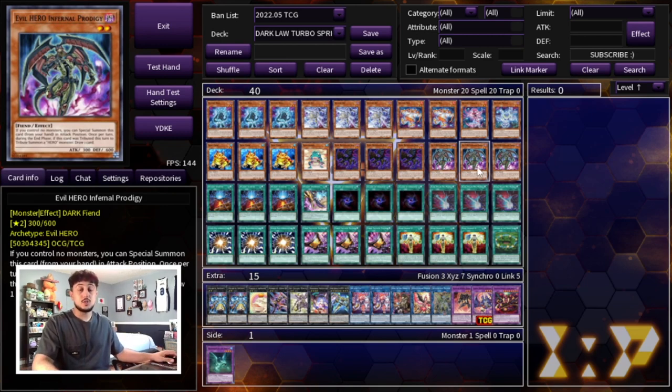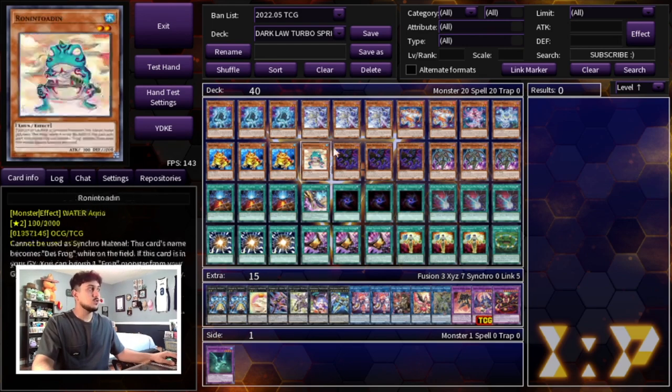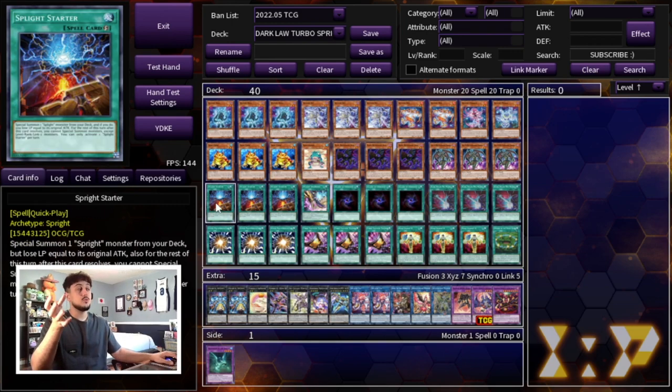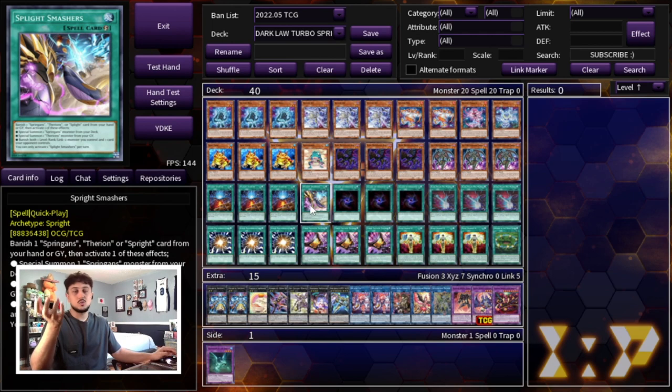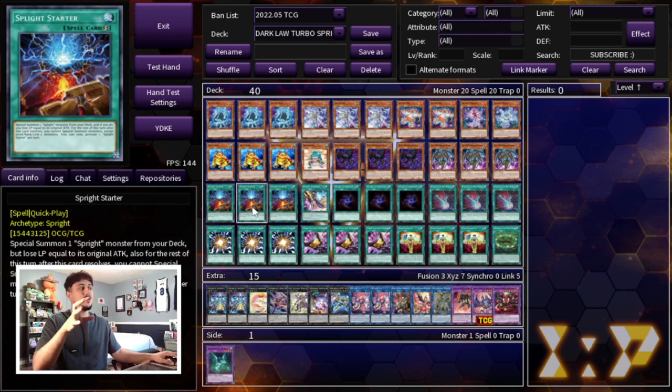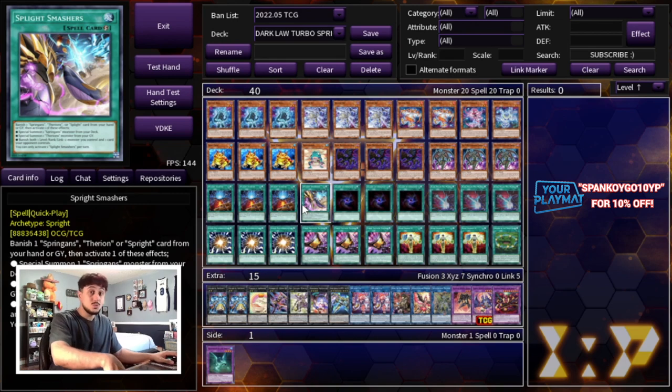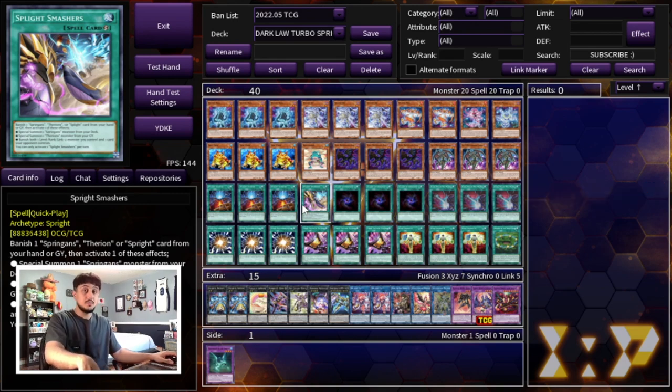Evil Hero Infernal Prodigy is a really good special summon and a really good extender. It's just: if you control no monsters, you can special summon this card from your hand in attack position. You do that because it gets you a level two on board for any of your Sprite monsters. It's also a Dark and a Mask Change 2 target. If you have an extra copy you're not going to need, you can Allure of Darkness it away — you're just getting more and more advantage. This engine is so, so powerful. Moving on to the spell cards — we're playing three Sprite Starter, which is pretty standard, as well as one Smashers. This deck is definitely the sauciest way to play Sprite.